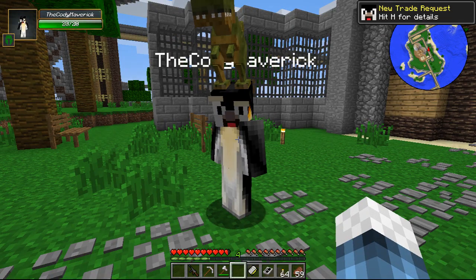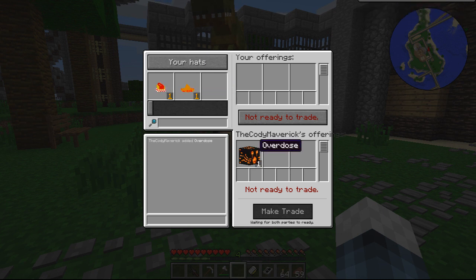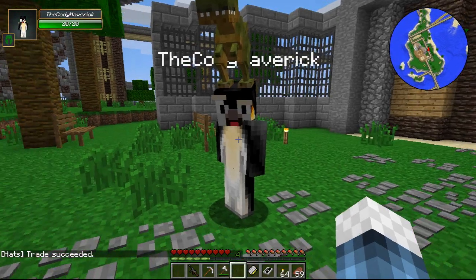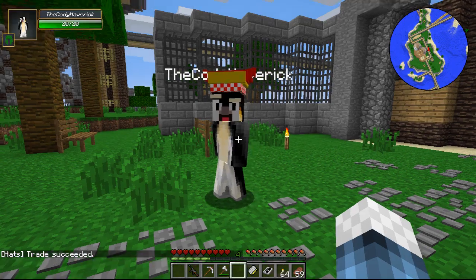I wanted to trade you. I want to see what hats you got going on. Could you accept that? I don't have many - I got two hats. I got this one. I don't want that. Let's see what you got. You can have that. Yes dude! Ready up the trade. Make the trade. Trade succeeded! And I have this terrible thing - this is awesome. We should go hat hunting one day.